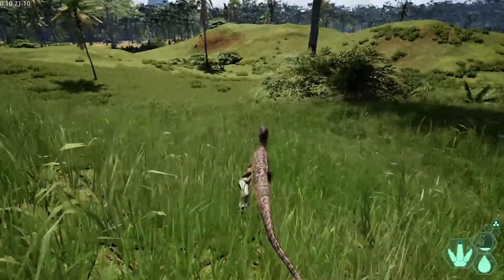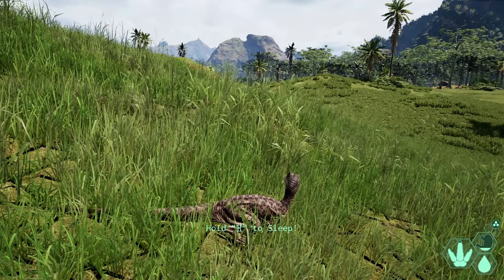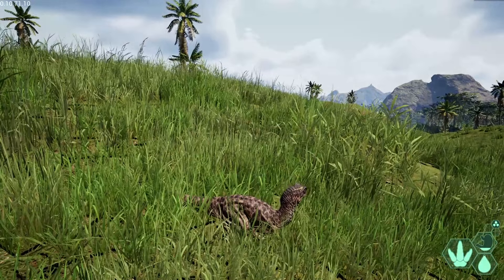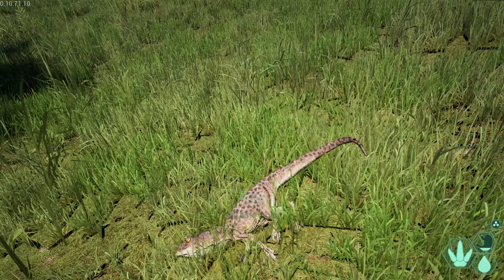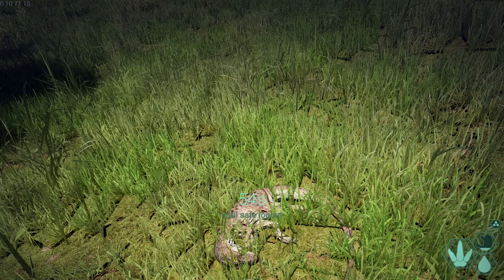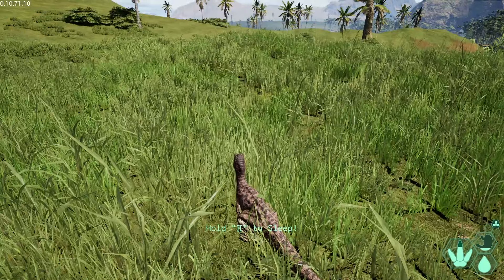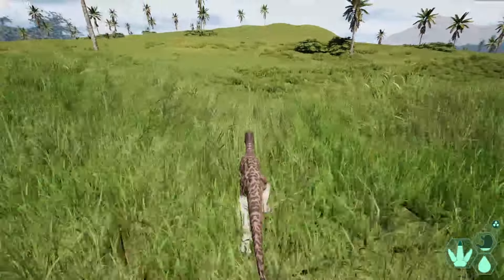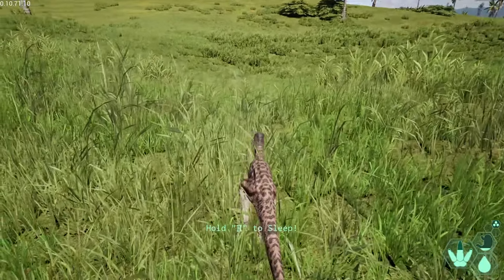Press H to lay down, but only do this in a safe spot otherwise you may end up dead. Hold down H to go to sleep — going to sleep is how you log off the game safely. If you press escape and hit log out, your dino will still be in the world for another 60 seconds. When laying down it takes quite some time to get back up, so never lay down mid-fight. To get up quicker, press W while laying down — it will get you up faster but drain a considerable amount of your stamina.